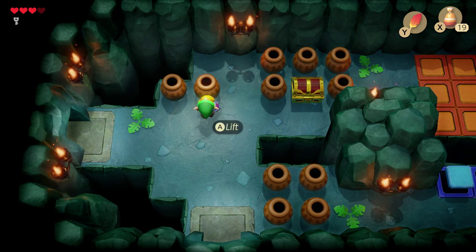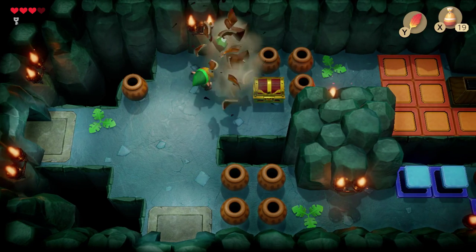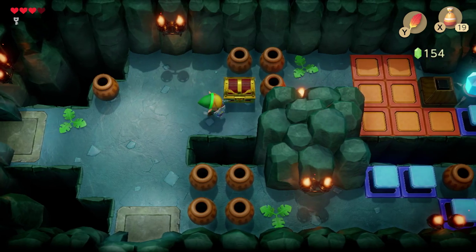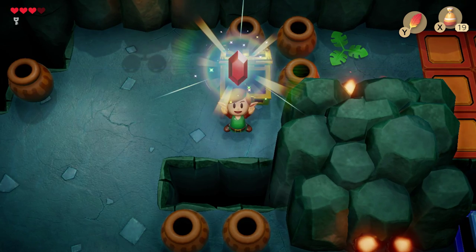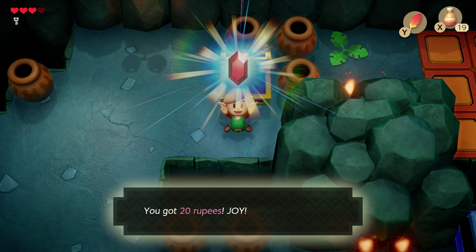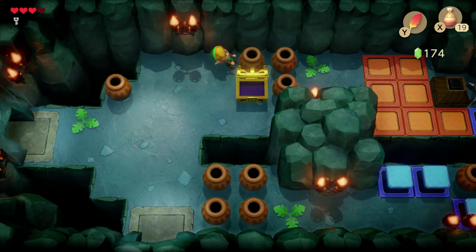So you go up to a pot and you just press A like you're going to use an item, but you can't when you're close to something — that lets you pick stuff up. Just remember that. Whenever you need to pick things up and move them, go up to it and press A and see if it prompts up. If it does, it works.